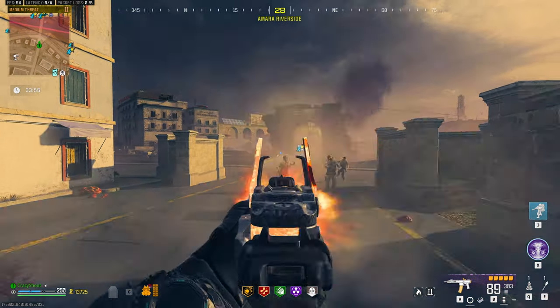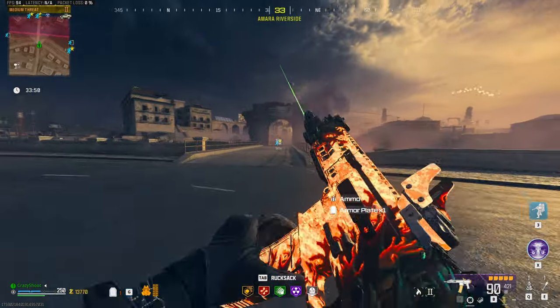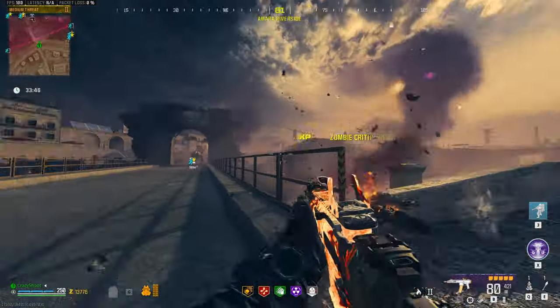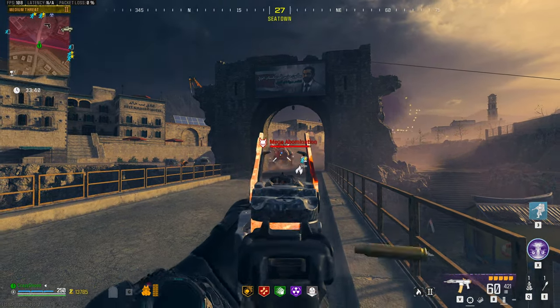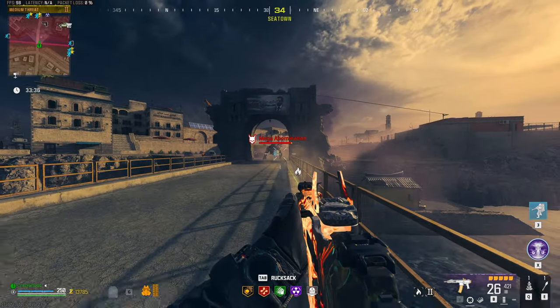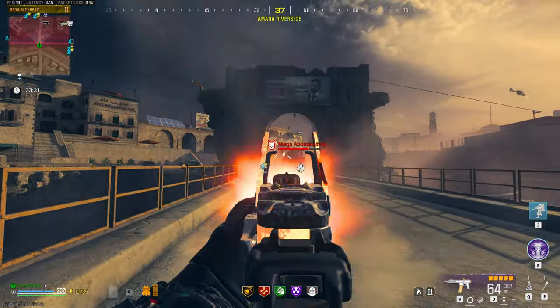I know you're gonna say that the flamethrower might do better, and it might. But keep in mind that you only have 300 rounds and you do have to be point blank. Look at the overtime damage of this weapon because of that incendiary ammo — it's absolutely insane that it can take down mega abominations like this.